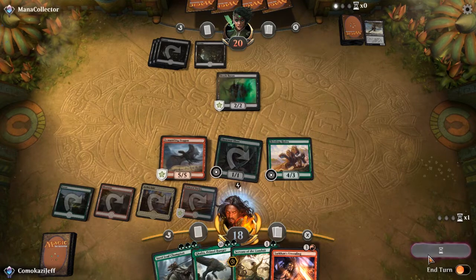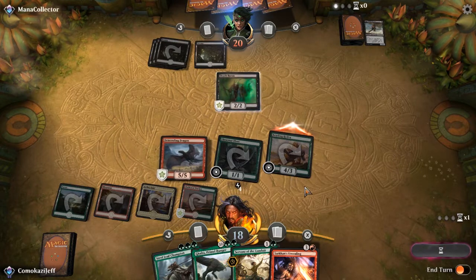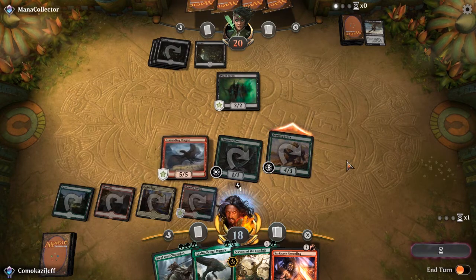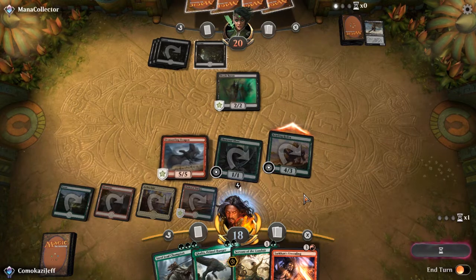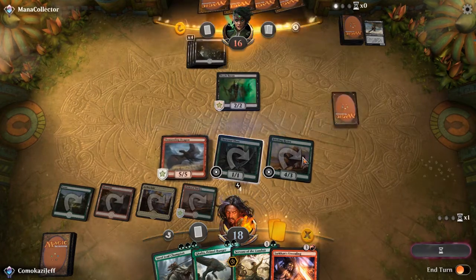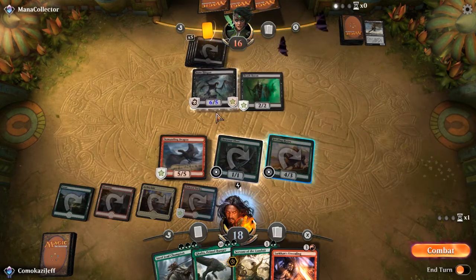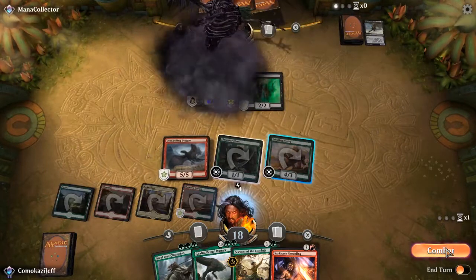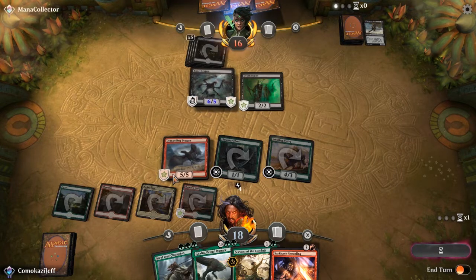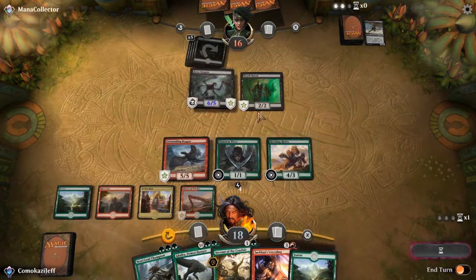Opponent goes ahead and gives us back our Sarkhan's Unsealing, perhaps has another Kite Sail. I'm wondering if they have a way to buff this guy — I think we're okay with that. It slows down our Galta, but we want a Galta with the Sarkhan's Unsealing. We're okay here. We're not going to pay for Hexproof unless we need it. They may have Fatal Push for this. They go down to 16 — they have Bone Dragon. It's a 6-5.